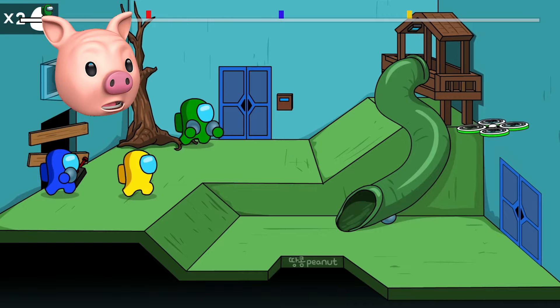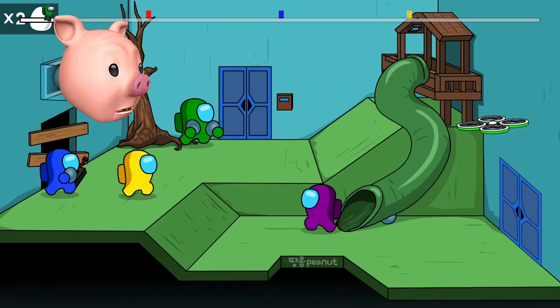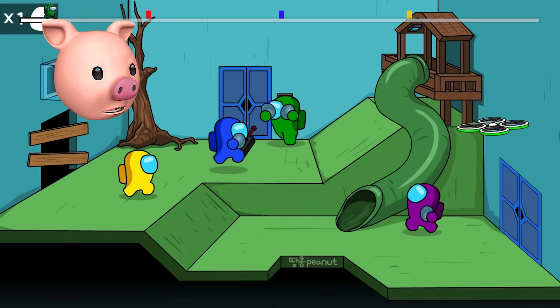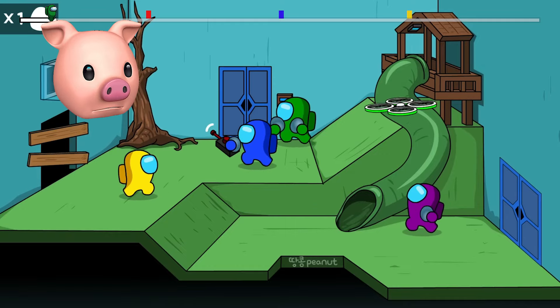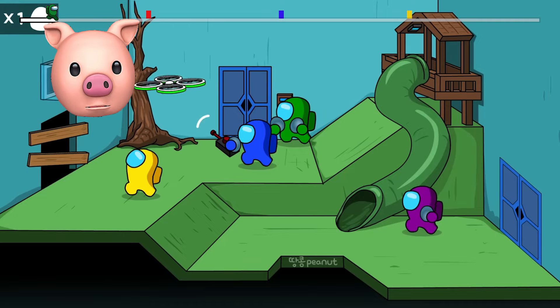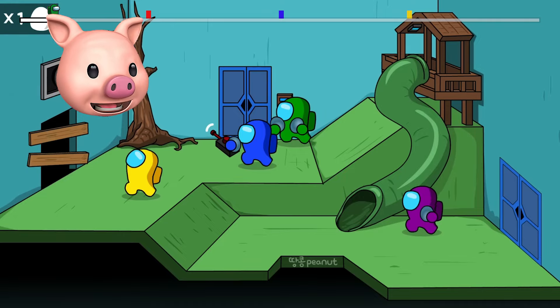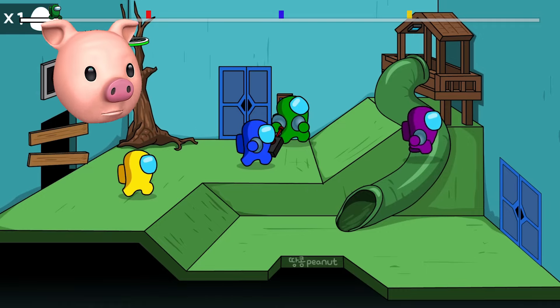We need to collect enough eggs to open up the next door, which is the blue door. We're gonna collect all the eggs around the room, and right now there's only two left. You can see one below the slide. We've gotta get the one below the slide, but then there's one more and we can't use the drone anymore.